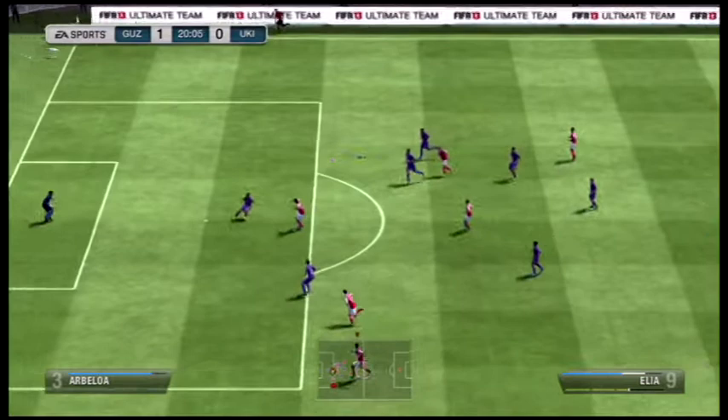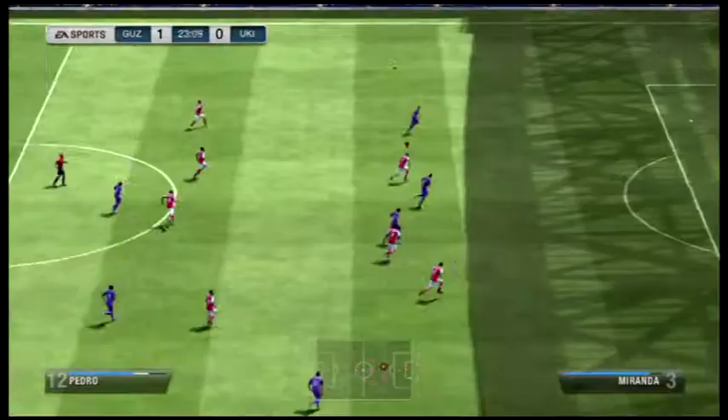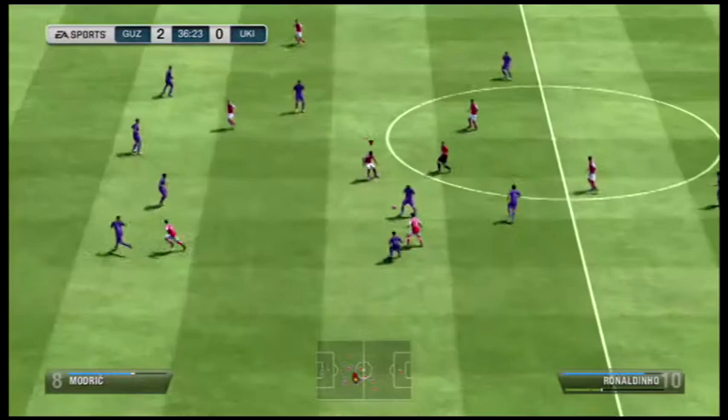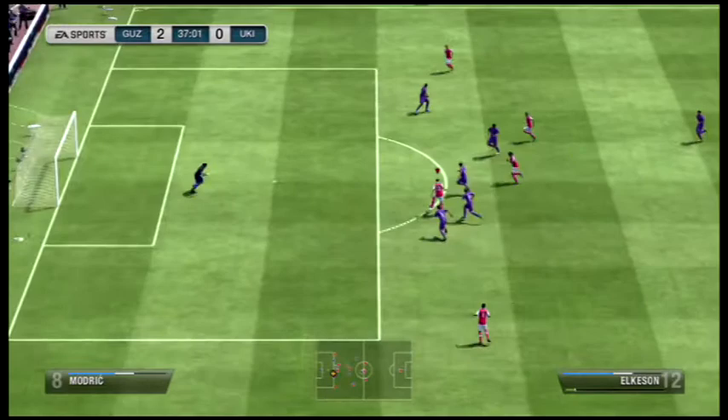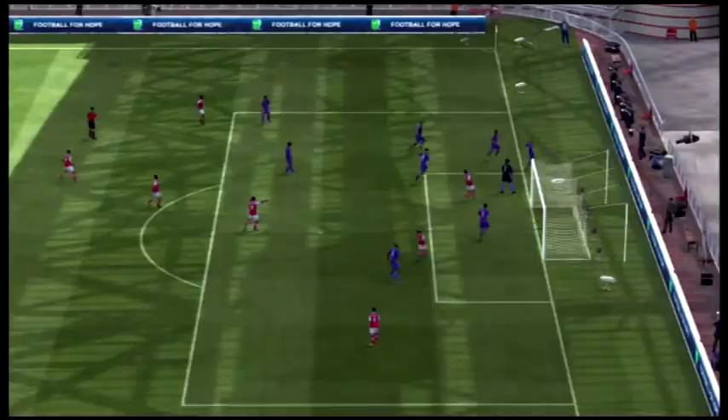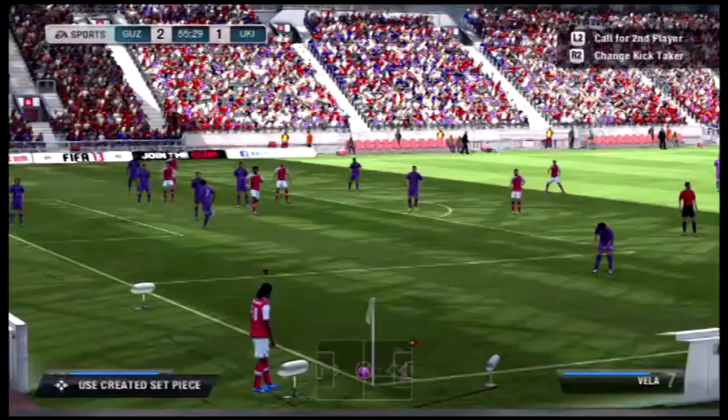Then a lovely ball out to Elia — bang, beats a player, tries to beat another one but gets tackled and the shot from Alkisson gets saved. Elia's a flippin' class player, so good on the ball and his skills are just clean. I love Elia. But the opponent managed to get a second goal. Then Ronaldinho sets up the play and Alkisson finishes it past the keeper with a lovely little goal. And then Elia once again — he's everywhere. He is a sensational player, so cheap but just so amazing.